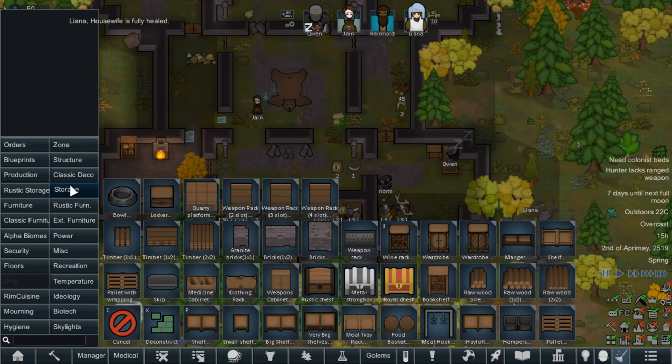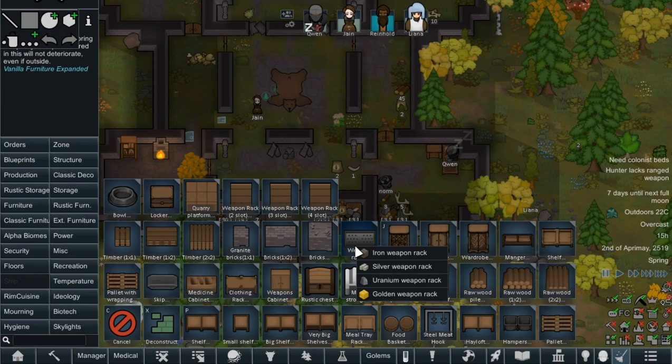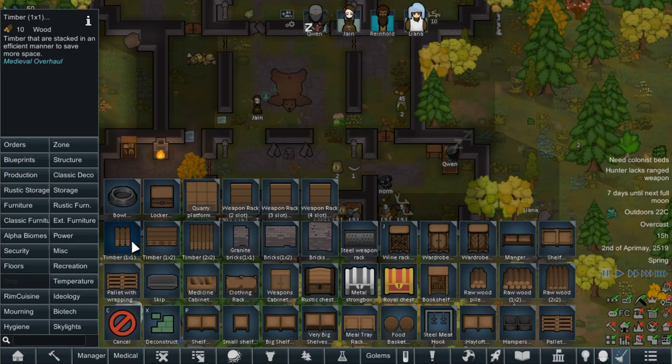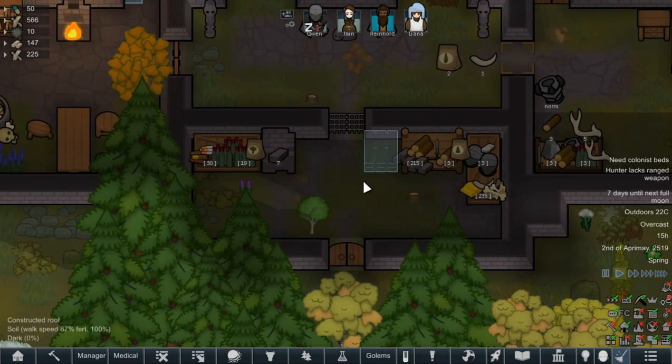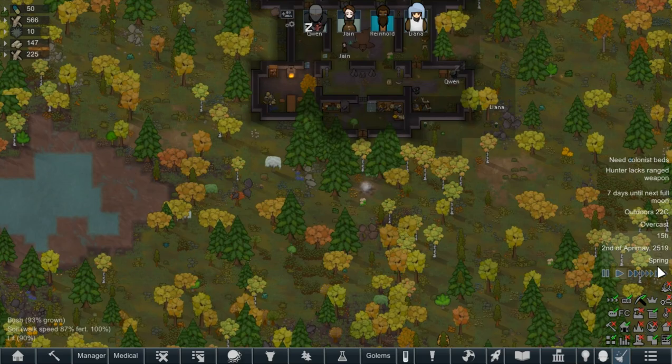We also need to get some bedding down. We're a bit limited on what we can build. A lot of the stuff we're going to be making is going to be made out of iron, so we need to basically have a forge and foundry going — that kind of thing. Let's get some basic timber storage going as well. A lot to do — well, it's a chapter house really, not really a castle, to be honest.